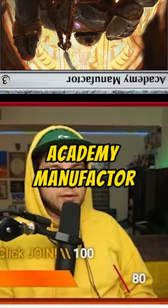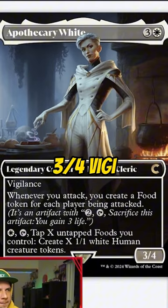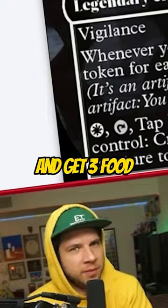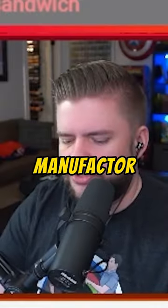Do you think we should run Academy Manufacturer in this deck? Apothecary White is a four-mana 3/4 with vigilance — whenever you attack, you create a food token for each player being attacked, so you get three food. That would play really well with Academy Manufacturer.